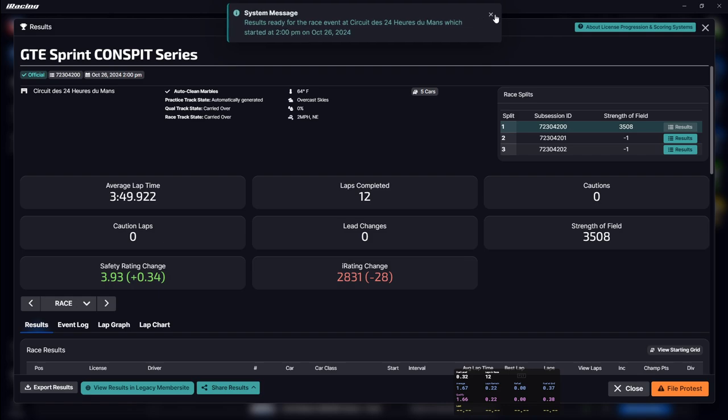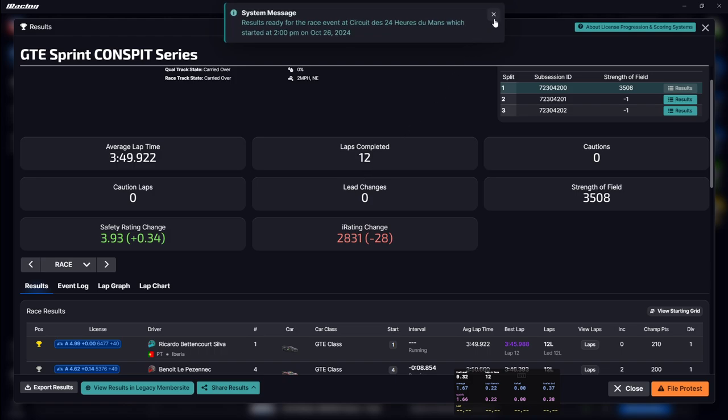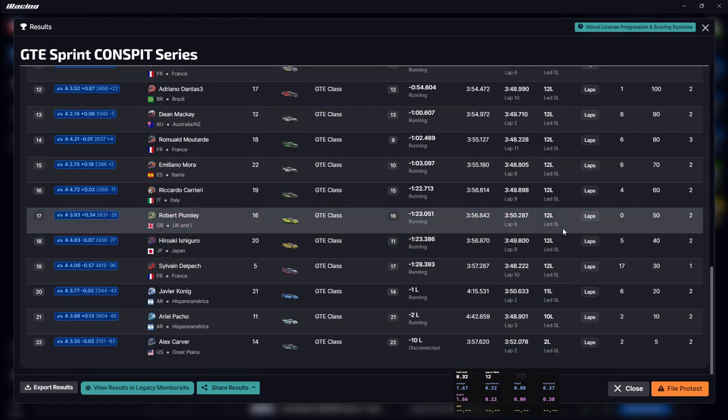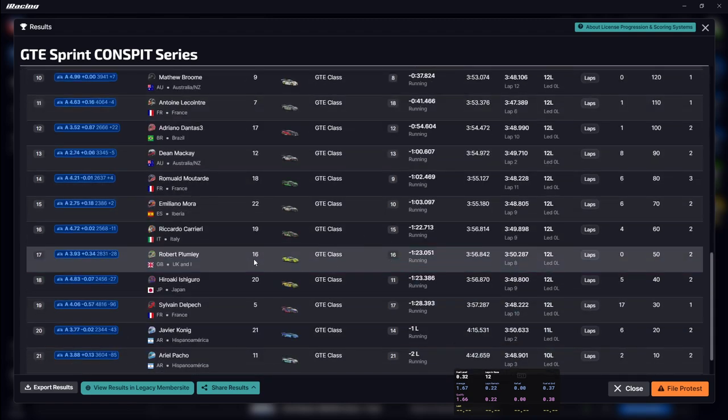Let's see what's on the scoreboard. In the GTE Sprint series at Le Mans — yeah, that's top split, 35 SOF. So that's a strong field. We lost 28 iRating — not much we can do about that, we were out of our league pace-wise. We gained a nice 30 safety rating points. We got a 0x race — can't complain about that. I did get a slowdown mid-race at some point and one at the very end. 50 championship points — meh. P16 finish. Should have finished 16th, probably got 17th due to the last-minute slowdown. As always guys, hope you enjoyed — I'll see you in the next one.